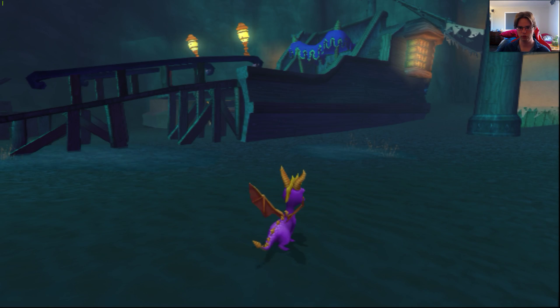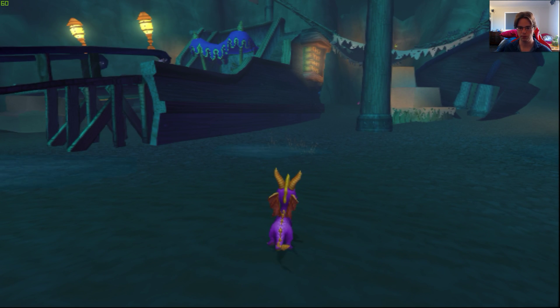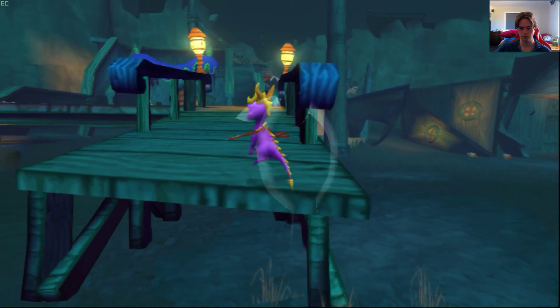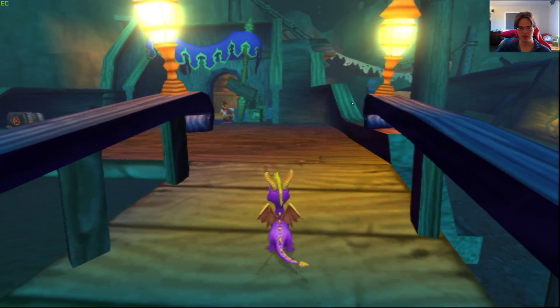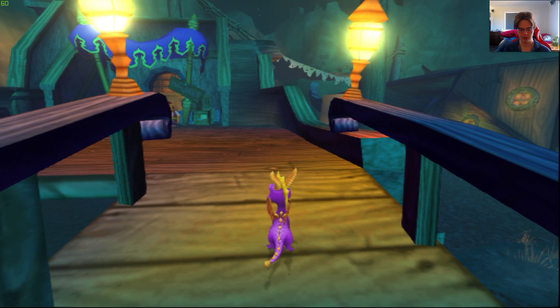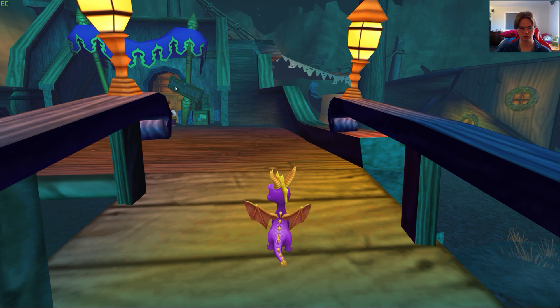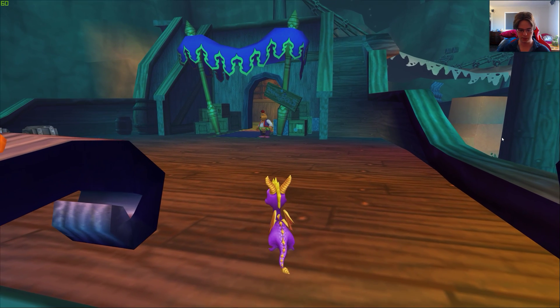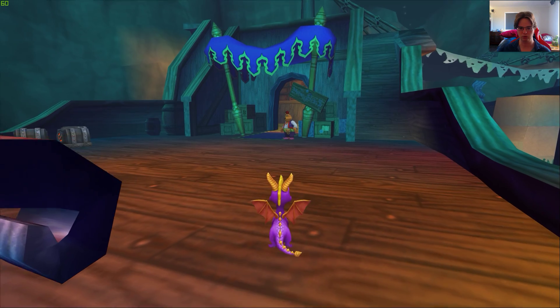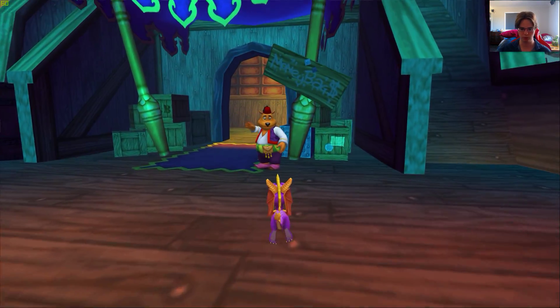If I go to native PS2 you can see it looks a lot blurrier. There's a sign right there — you can't read it at native PS2 because the pixel density is just too low. If I go to native 1440p you can see that it says 'Money Bags' — it looks a lot clearer at higher resolutions. If you look at Money Bags himself at native PS2 you can barely see his face at all; his eyes are pretty much non-existent, just a few pixels. At native 1440p you can see his eyes clearly, which is really nice.